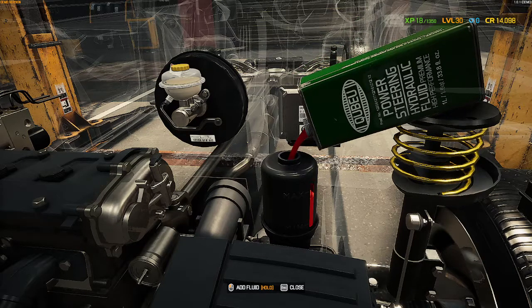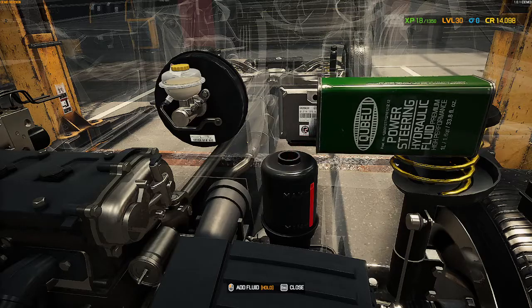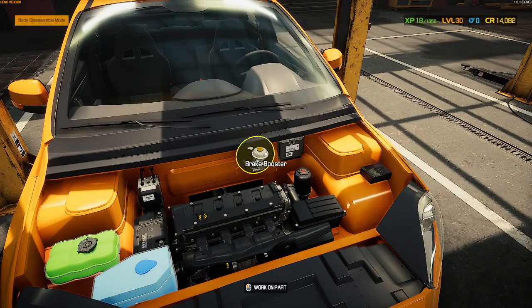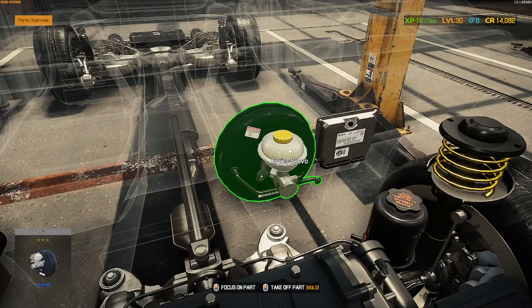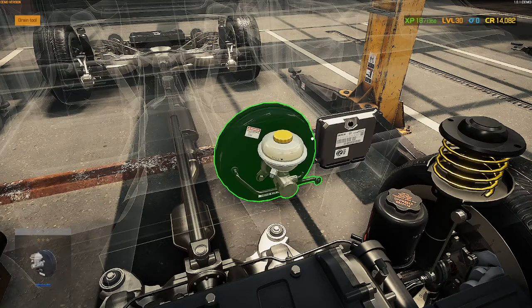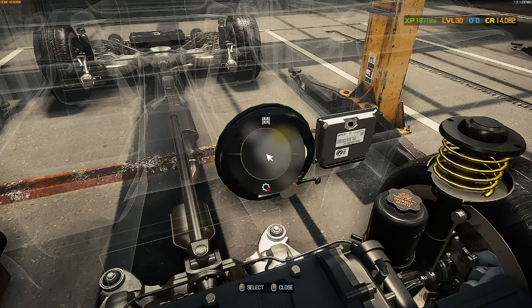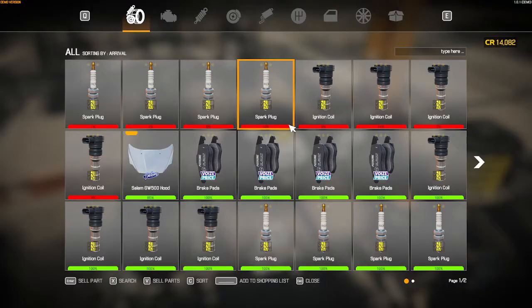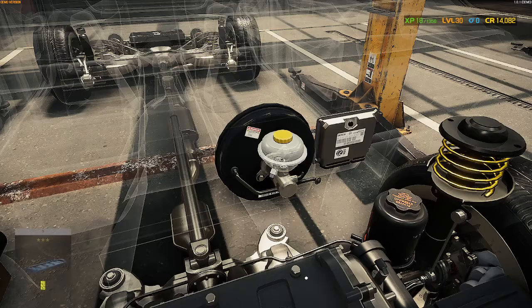Fill it up to the max, right about there, and press escape. Now we got to press on the brake — I think they said brake. Right click, press additional tools, drain tool — okay drain it. All we were supposed to do... not sure why it's taking me back there, I'll never know.